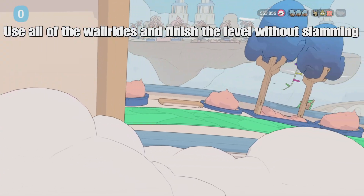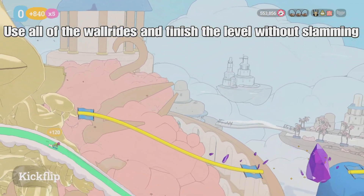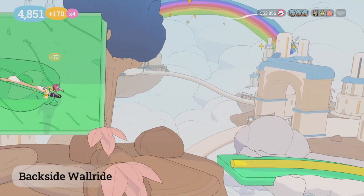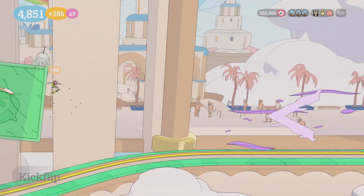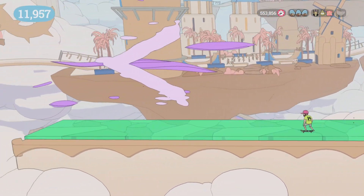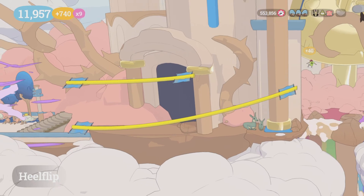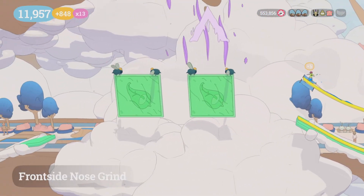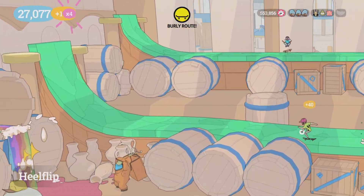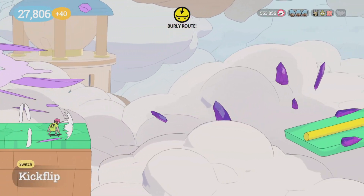Next is Tour of the Cold Wind — use all the wall rides and finish the level without slamming. We basically just need to make it all the way around the burly path, the gnarly path, and get all of the wall rides. It's not too hard honestly; this level is actually kind of cool. The burly path is going to be first. After we go up these rails and cross this wall ride, we're going to jump off this rail early to get the low rail, to the high rail, to the wind that takes us up to the burly route. Depending on how fast you came up you might be hauling, so be quick with your ollies.